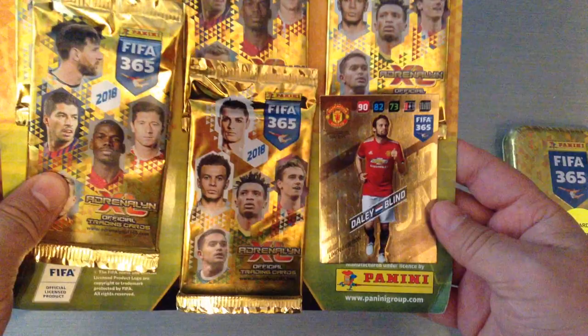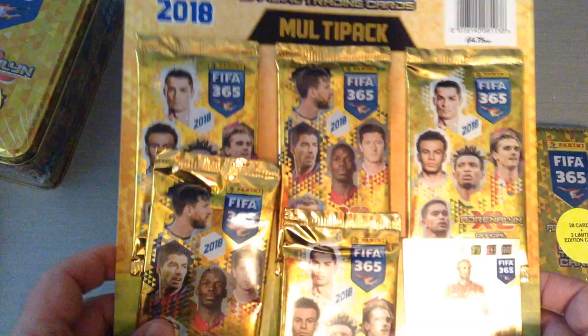So let's open it up and see what cards we're going to get inside. Of course the UK configuration is different when it comes to the packets — there will be nine cards per packet. Here we go. Here's Danny Blind. I'm not going to attempt to pull it out because it's glued in — 90 defense, 82, 73. But I will pull out the packets.